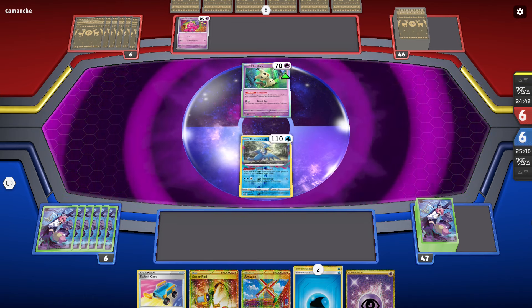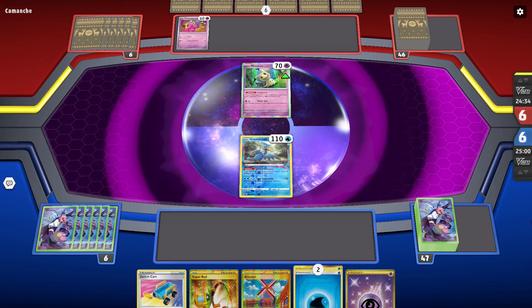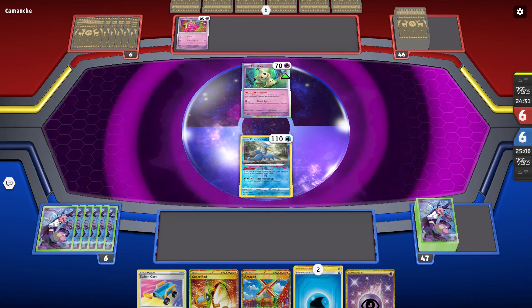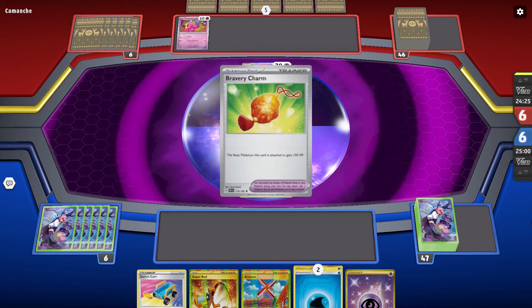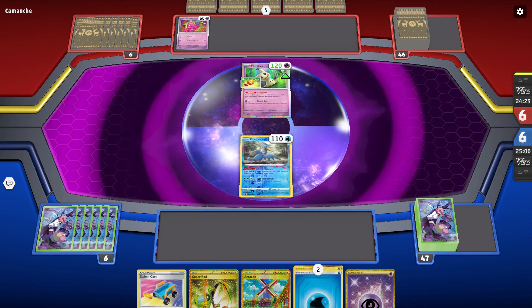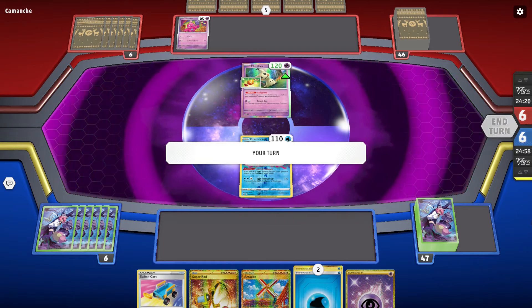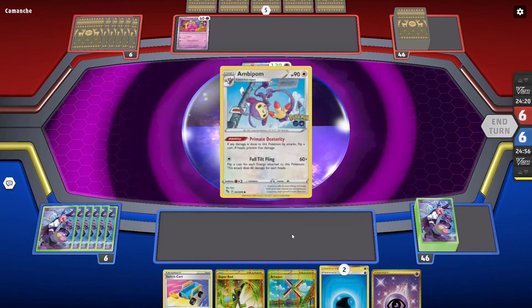We'll go ahead and get into this first match. My opponent has some kind of Tinkaton deck, it seems like, stalling with the Mimikyu out front. But we don't have to worry about that since we are playing just a bunch of basic Pokemon and no Vs. That Bravery Charm is pretty annoying though, because we can't do much there.